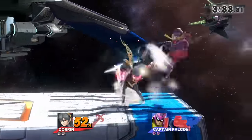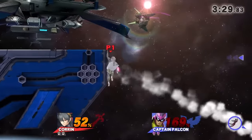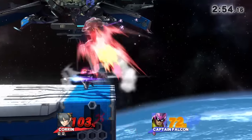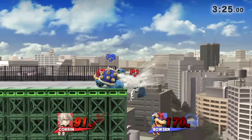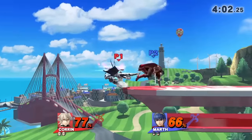Another way to use Dragon Lunge for guarding the edge is the straight up runoff and side B. You can spear the opponent's recovery move if timed correctly, then kick them. If you miss, you're still in a very advantageous position, since your lunge kick can cover a number of getup options.